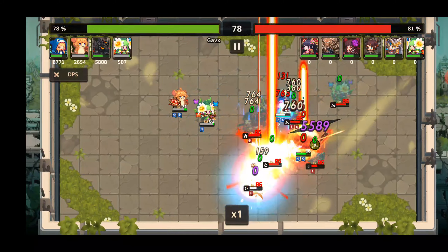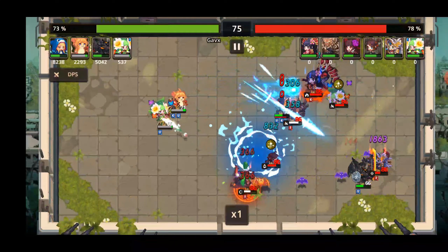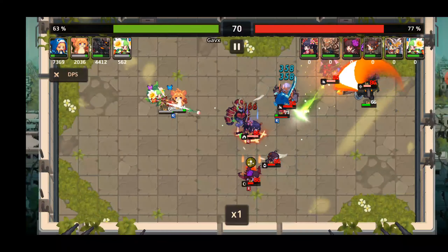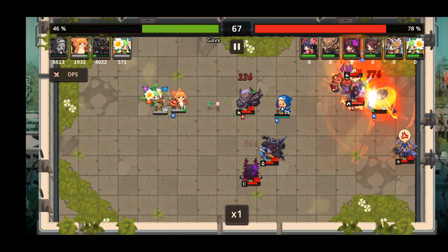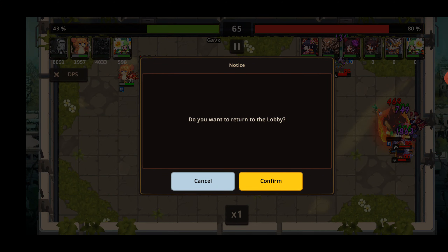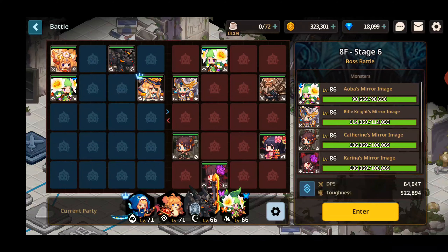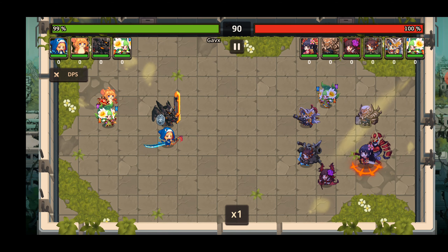I'm just watching his health bar — taking tons of damage. Aoba is doing phenomenal, just god tier. Word on the street is the Aoba weapon is going to be... but my Marina died there. We're having a hard time. The Marina weapon is supposed to be coming up soon — I think it was leaked — but I don't really trust the source that much.